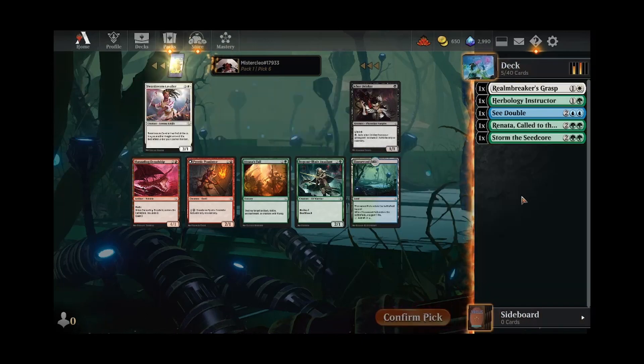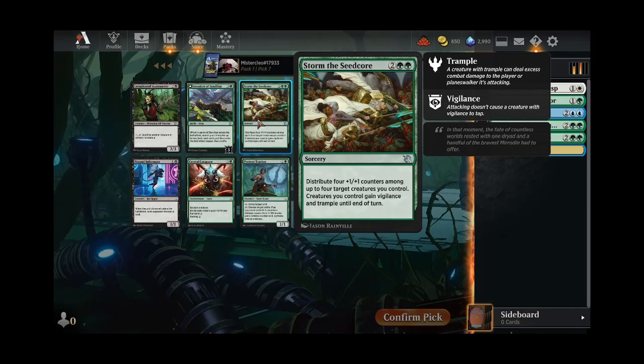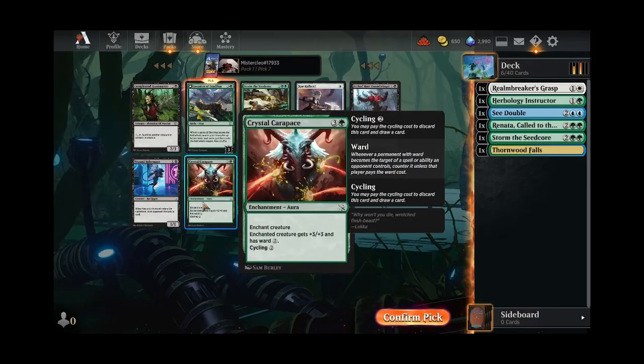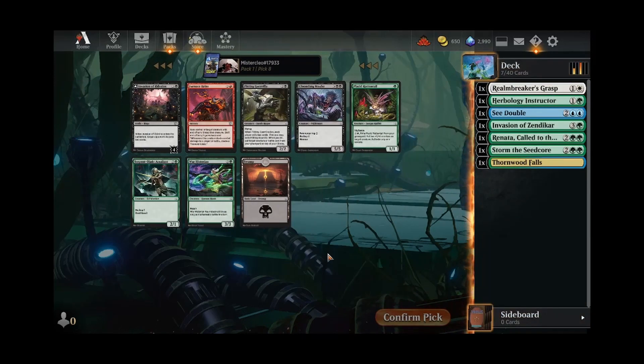Even if we do end up in blue-green, we've already got a lot of double-pipped cards that we want to make sure we can hit. Huntmaster is pretty strong, but I don't think I want to take it over an on-color card that's pretty strong as well. Both of these are great. I don't know if I want two Seed Cores, but this thing just does a ton of work when you get to cast it. I'll take the first Invasion just to diversify the deck a little bit.